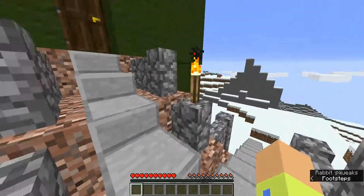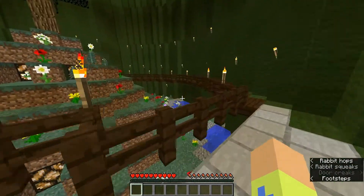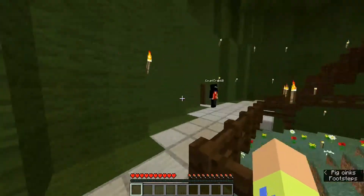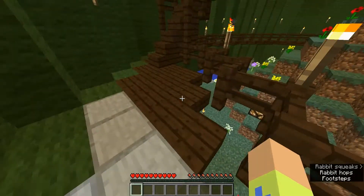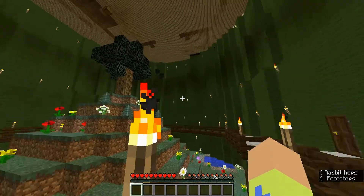Looks like this is the entrance right here. She's got to go in. Oh, he's got a chicken down there. He's got a little garden in the bottom with a chicken in it. That's funny. This is quite something he's built here.